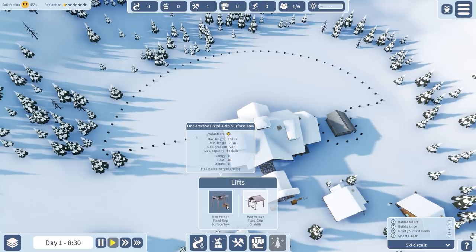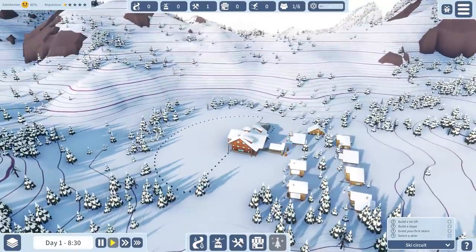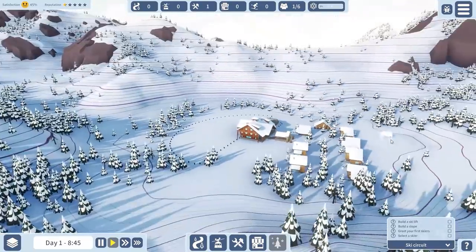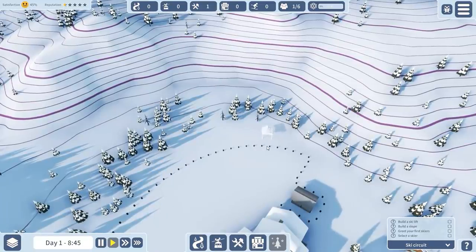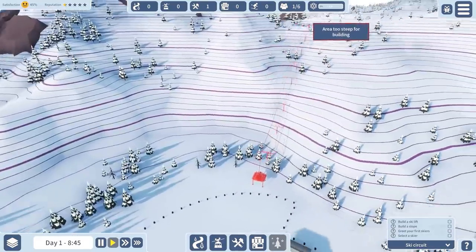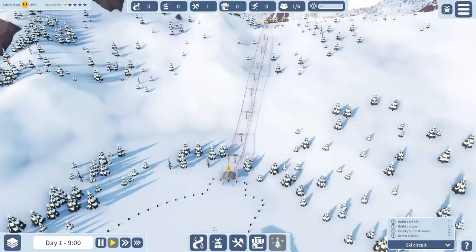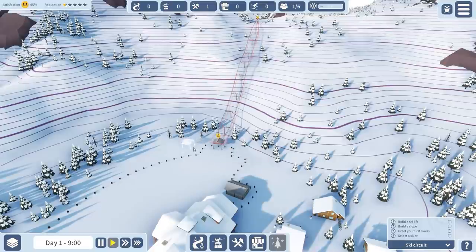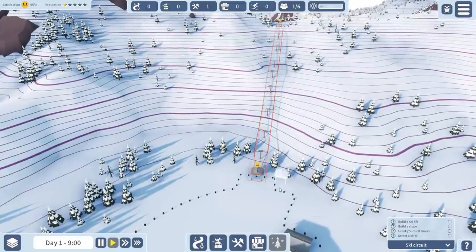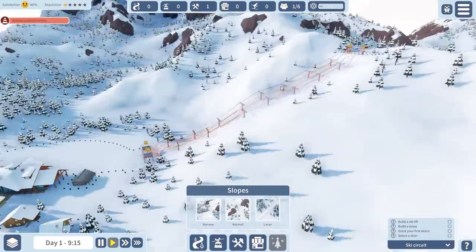We're going to build a ski lift right now. I want to go for a two-person fixed lift. We have quite some nice mountains right over here and we can have a green slope probably. From my previous experience, it's going to be very very busy at these ski lifts, so what you want to do is build two next to each other. Let me check if we can build one over here — it's too steep maybe. On the other side — yes, that should work fine. Okay, so we have two ski lifts right now.